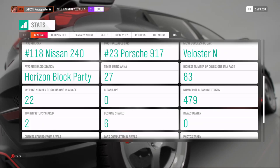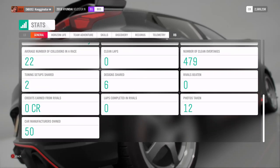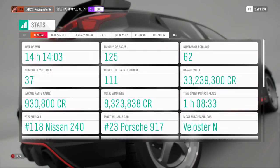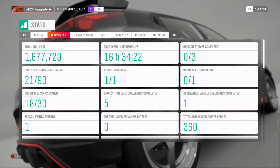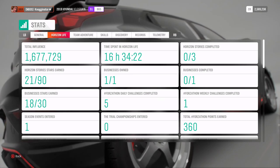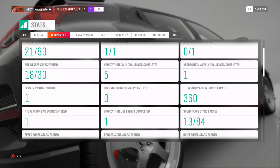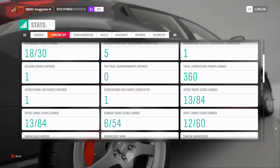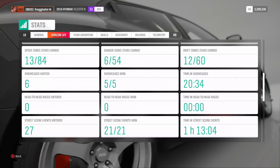83 collisions in a race - that is a lot. Zero clean laps - real good there. Two setups shared, six designs. Those numbers are going to go up definitely. 12 photos for thumbnails and 50 car manufacturers. Horizon Life: 1.6 million influence, nice. I haven't completed the stories or the businesses. I own the business but haven't finished it - I'm doing all three stories at once, that's why it's at 2,190. Hopefully by level 200 I'll at least be at 60. Forzathon Daily Challenges completed: 5. Dinner is 60 Forzathon points - could be 1,000 by the time I get to level 200. I haven't done a lot of the Speed Traps and Danger Signs because I've just been grinding the actual races, so that's why those numbers are low. Hopefully they'll be over 50% when I hit level 200.